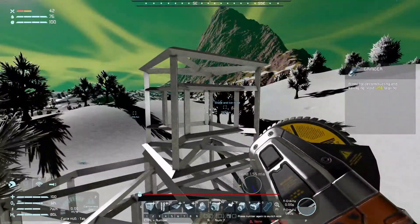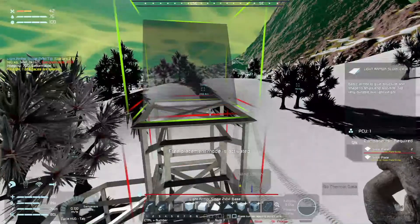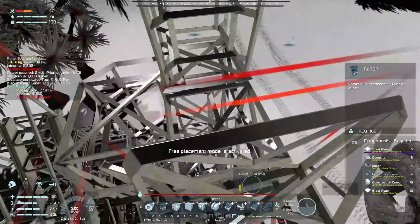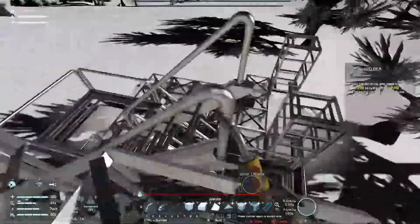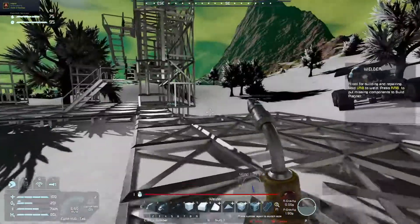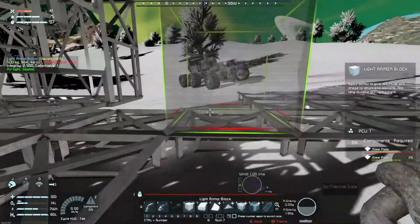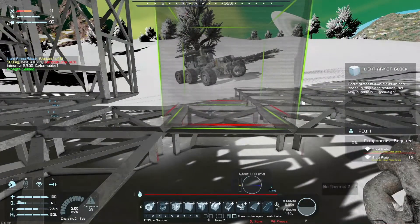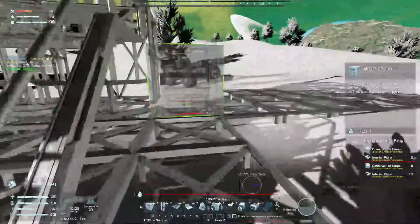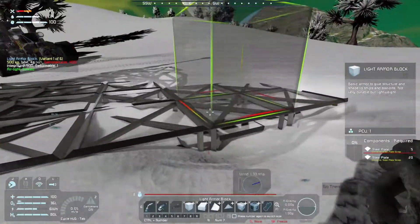I need a spot for power, and this is high up. That'll do for one spot. Let's go back down. I want to know how many blocks wide this is — one, two, three, four, five, six. Because this is gonna be a wall right here. The walls are probably gonna be a steel plate. Wall — one, two, three, four, five, six, seven.